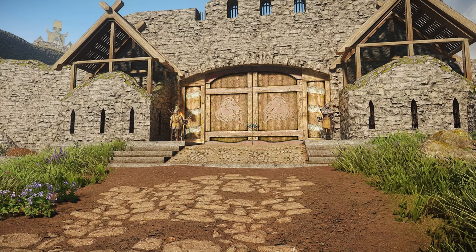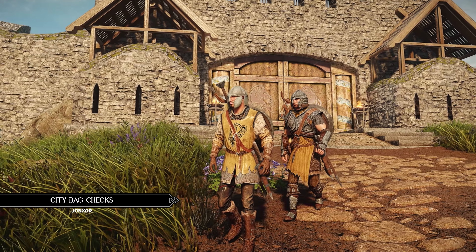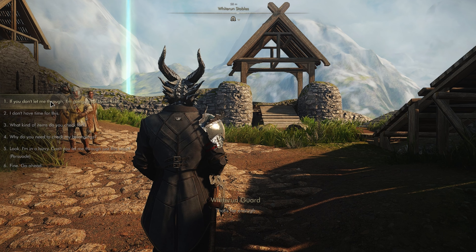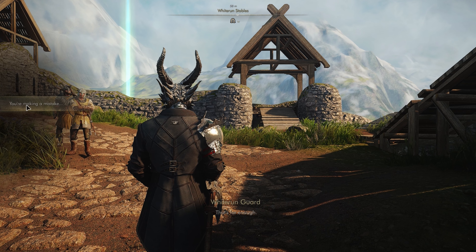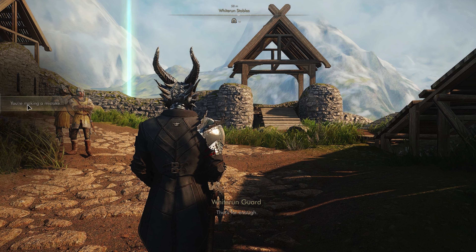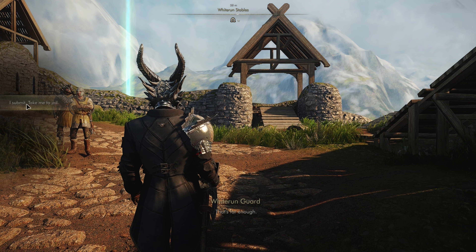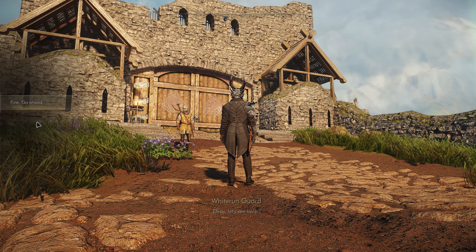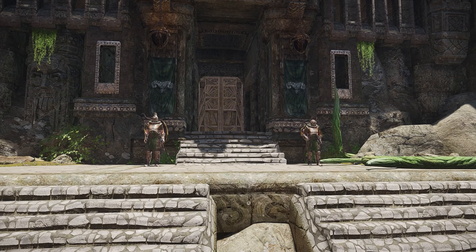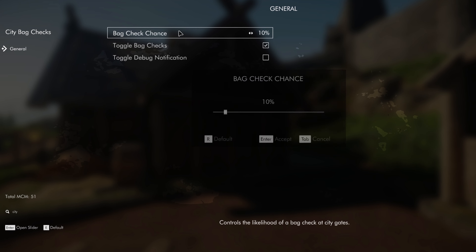This next mod is a bit of self-torture — it's called City Bag Checks. At base, there's a 10% chance guards will stop you and ask to check your belongings for illegal things. The interaction can go any way you lead it: you can persuade the guard to let you go, or try to intimidate them and end up in jail with all your illegal things confiscated plus some gold lost. So now any time you're carrying a human heart or skooma, you run the risk of a guard randomly checking you. You can change the check chance from 10% if you prefer — I changed it up to 100 out of boredom.